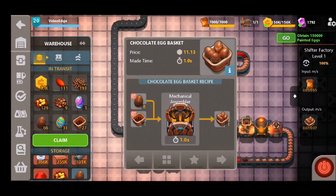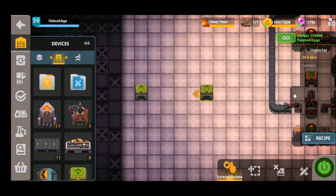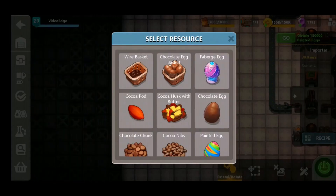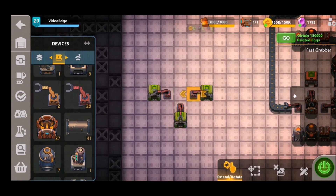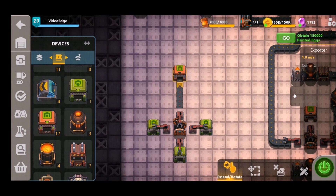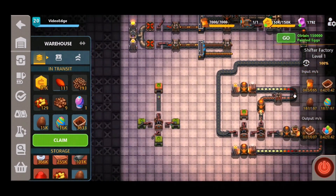The very final item to show you is how to craft the colorful egg basket. We're going to use some importers here to keep it tidy. To craft the colorful egg basket you're going to need a wire basket, a chocolate egg, and a painted egg — all feeding into the same mechanical assembler. Select the colorful egg basket recipe, use another grabber to export from the mechanical assembler, and as you can see we're now crafting the colorful egg basket and it's being exported into our inventory.